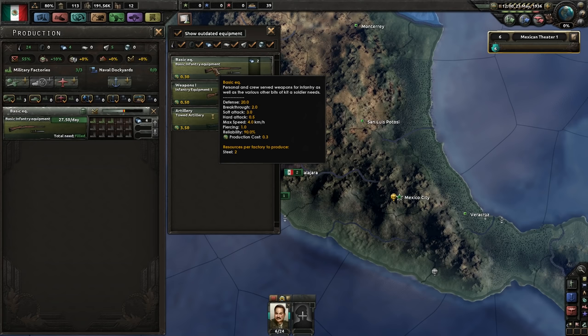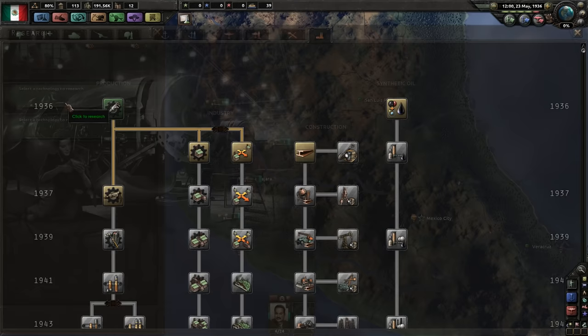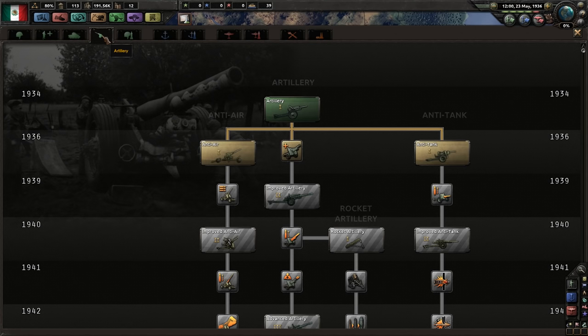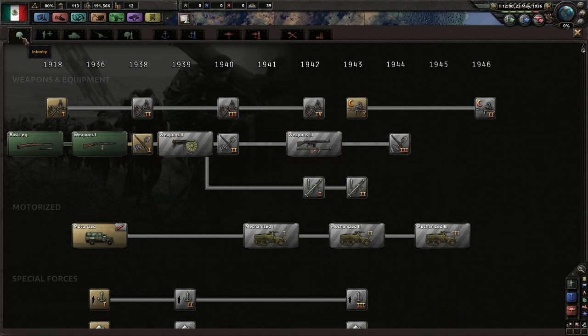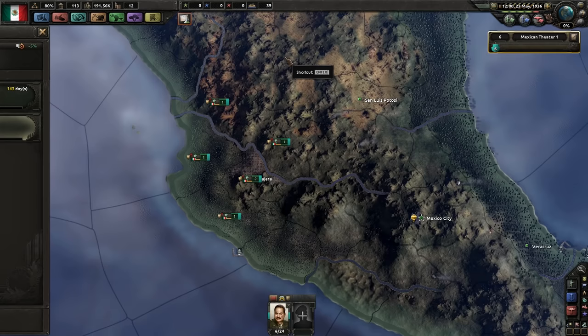The difference in strength between these two types of equipment is pretty significant. Soft attack is doubled — 22 and 3 versus 22, 3, and 6. I don't think we want to keep making crappy equipment; immediately change over. As far as research goes, we don't want doctrine yet. We want to knock out the equipment research because the focus tree gives us three bonuses to equipment. One's gonna go on Improved Artillery 2, one on this, and one on this. We'll use the 100% bonus on the weapons too.